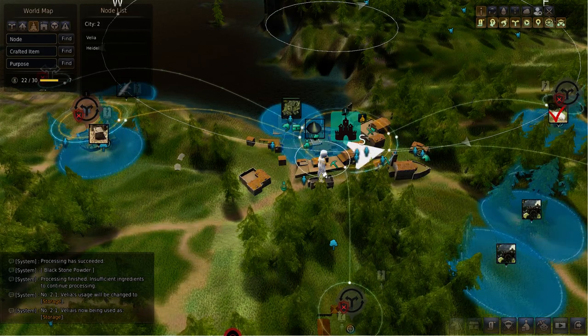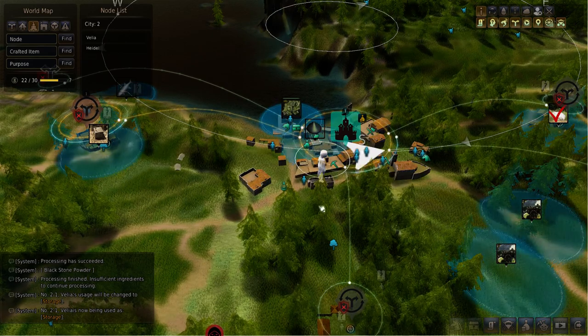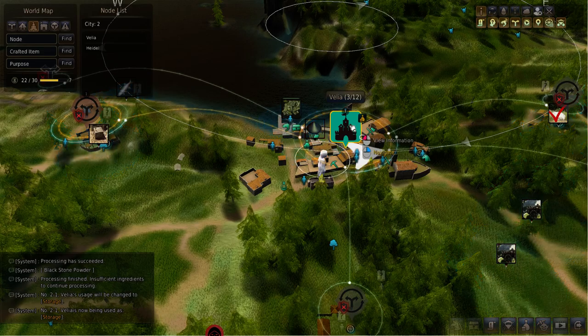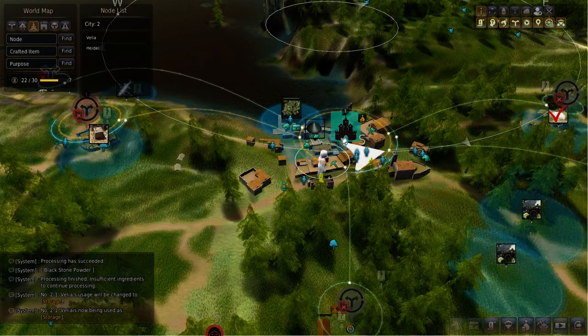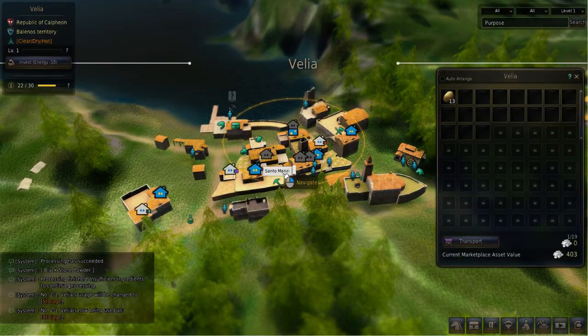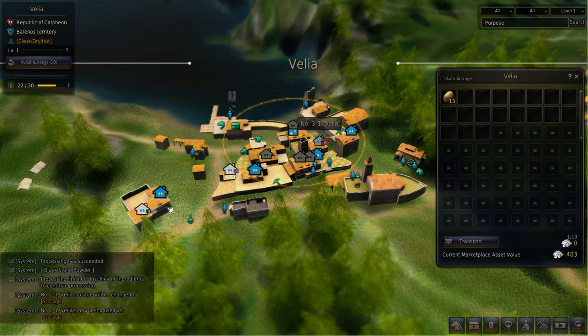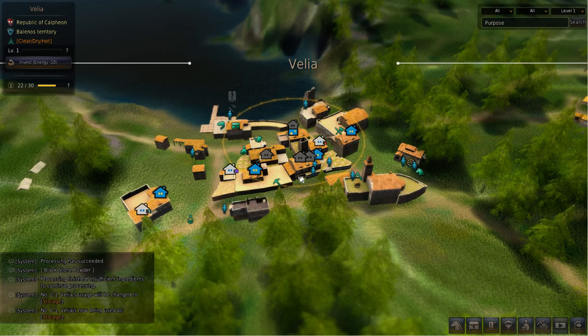We can see our little white character symbol — this is where we're standing in Velia, and we can see the direction we're facing. If we mouse over this, this is a node — this is the city node of Velia, and I own three out of 12 nodes inside of Velia. If I click on Velia, it'll zoom in and show me that I own this house, this house, and this house — three out of 12 open houses in Velia.